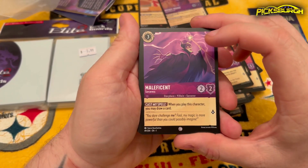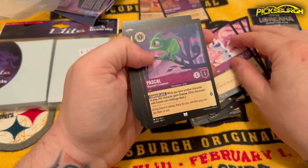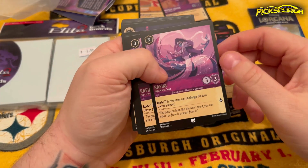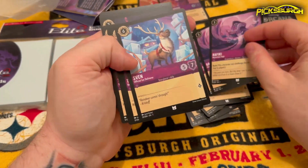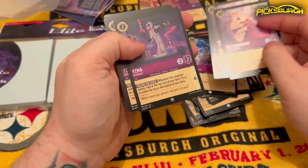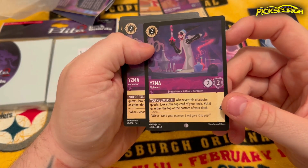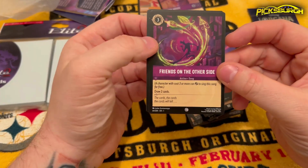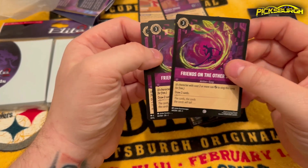Maleficent — 'Cast My Spell' — when you play this character, you may draw a card. We have two of that. We have an Olaf — this guy likes warm hugs. We have three Olafs. We have Pascal — 'Camouflage' — while you have another character in play, this character gains Evasive. Two Pascals. We have Rafiki — 'Rush' — this character can challenge the turn they're played. We've got three Rafikis. Sven — doesn't look like he has any abilities. Got the Wardrobe — cool looking art, three of those. ZYX Alchemist — 'You're Excused' — whenever this character quests, look at the top card of your deck and put it on either the top or the bottom. That's a pretty cool card, can be helpful to get through a deck. 'Friends on the Other Side' — a character with three or more can sing this song. Draw two cards. We got three of those.